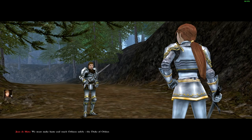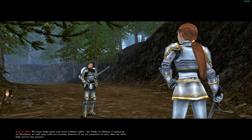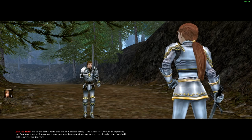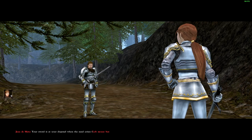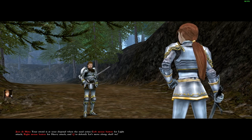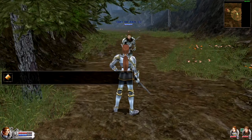In-game dialogue: 'We must make haste and reach Orleans safely. The Duke of Orleans is expecting us. There is a chance we will meet with our enemies. However, if we are protective of each other we shall both survive the journey. Your sword is at your disposal when the need arises. Let's move along shall we?' Okay, cue to defend - alright. I did not know that while playing this as a child.